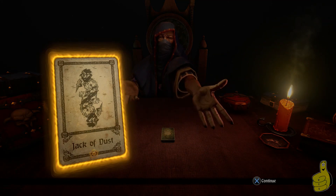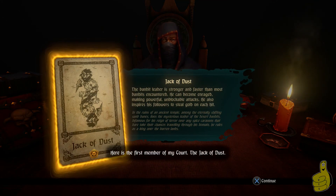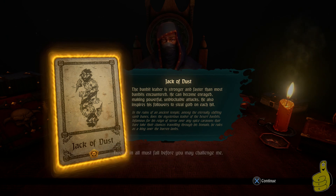For the tutorial we fight a guy called the Jack of Dust, and his special ability is that he has unblockable attacks and he can also inspire his followers to steal gold on each hit. I know all of this seems really weird and you're like 'I still don't understand what this is' — it's okay, you will very soon, and hopefully you're going to love it because I absolutely do so far.